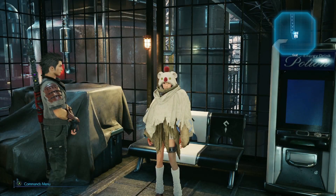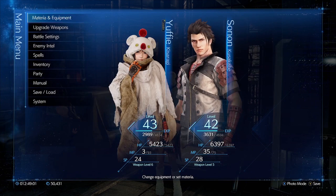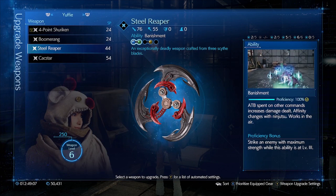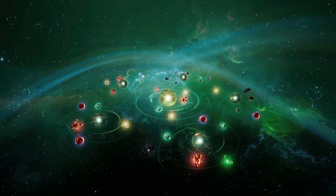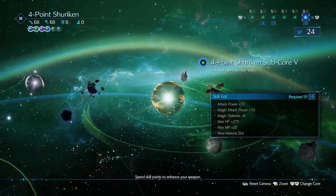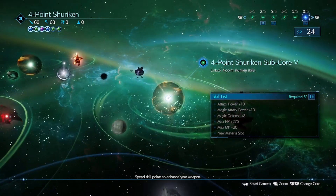Welcome back to Final Fantasy 7 Remake. Last time we got destroyed by the boss - the giant centipede dude - so we're going to reevaluate our life choices and have a look at some of our weapons. There's nothing we can get here really... oh, we got a core! Because we got the manuscript, we got 24, which means we can only get one. I really want to get that HP plus 275.